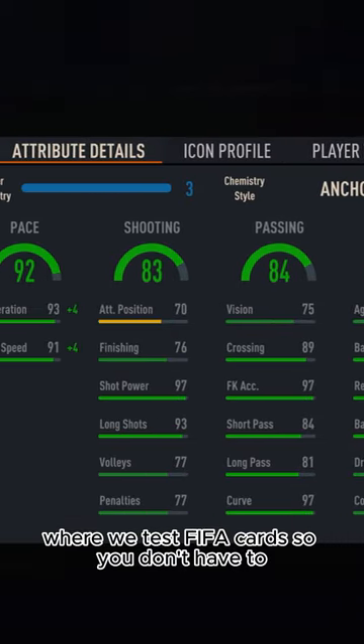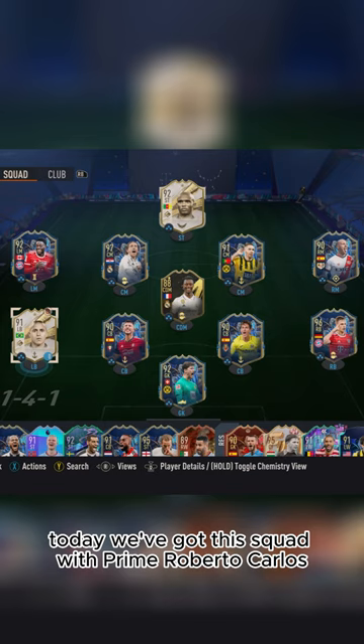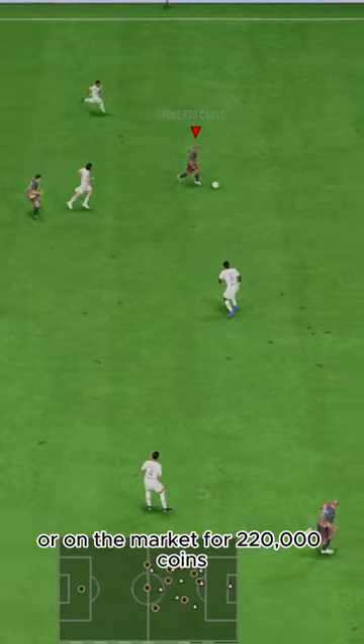Welcome to Baller or Bust, where we test FIFA cards so you don't have to. Today we've got this squad with Prime Roberto Carlos. You can acquire him via SBC for 250,000 coins or on the market for 220,000 coins.